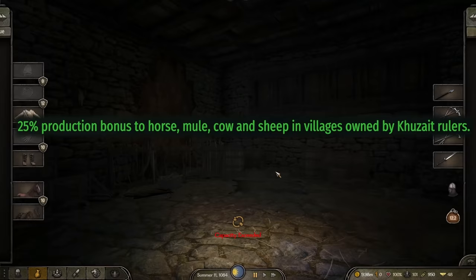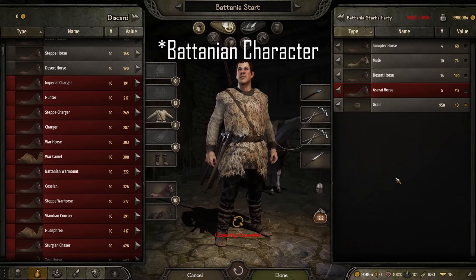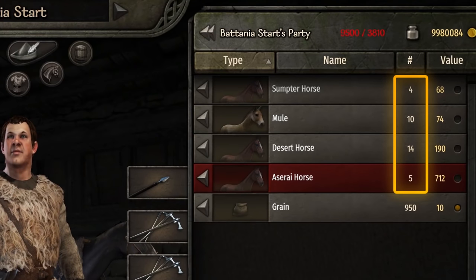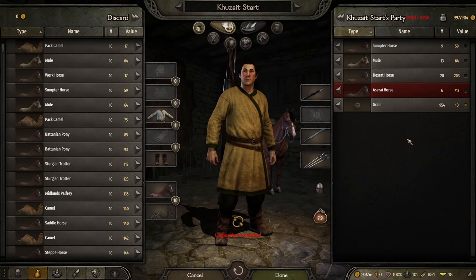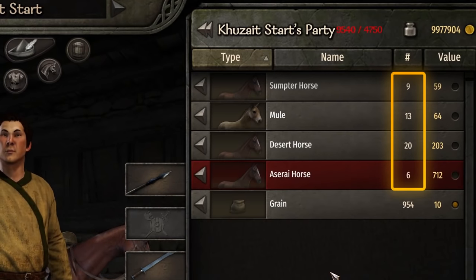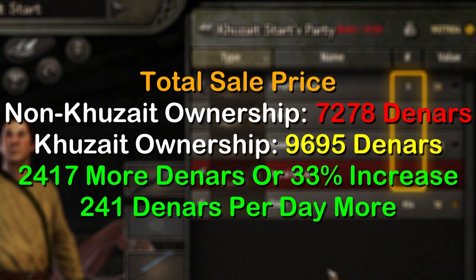The next culture bonus increases animal production by a massive 25%. Testing with our Aserai character as baseline, after 10 days we see 4 Sumpter, 10 Mule, 14 Desert, and 5 Aserai horses. Repeating the same test with our Khuzait character, after 10 days the village has produced 9 Sumpter, 13 Mule, 20 Desert, and 6 Aserai horses. Taking the sale prices from both tests, the total under Aserai ownership is 72.78 dinars and under Khuzait ownership is 96.95 dinars — an increase of 24.17, or about 33%. Averaging out, this comes to 241 dinars per day for one village, which is quite good.